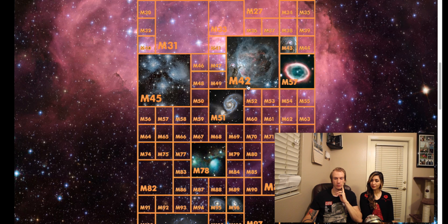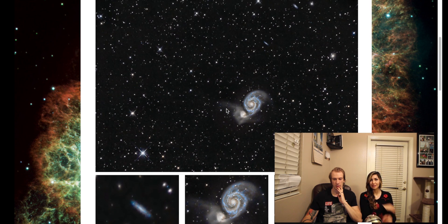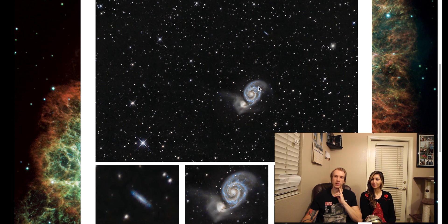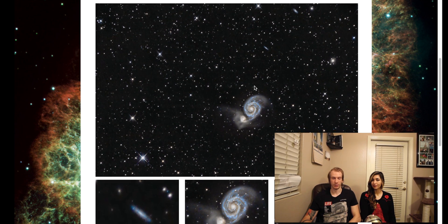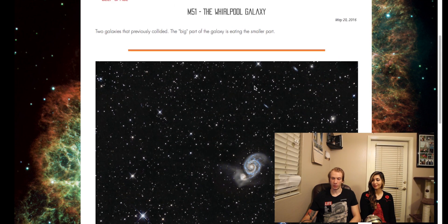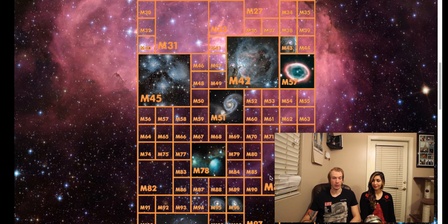Next one's M51 — the Whirlpool Galaxy. It's two galaxies together; one is pretty much eating the other. You can see they collided in the past — the big one is completely eating the second one. It's pretty crazy because it's so far away that if we could see it right now, it would probably look like just one galaxy. And there are two tiny ones in the background as well. So that's M51 — also checked.